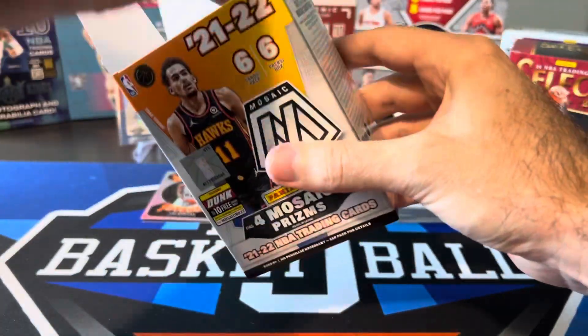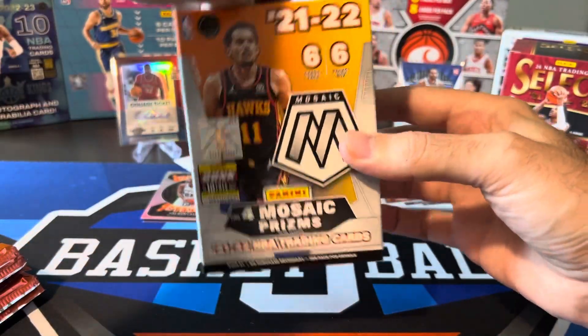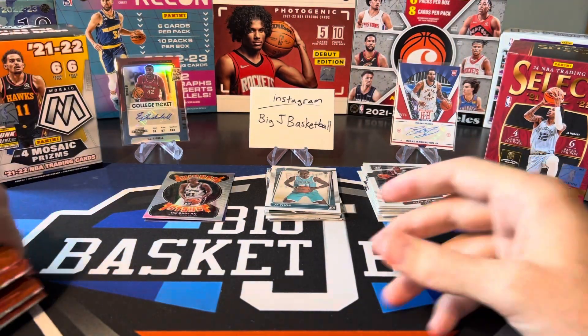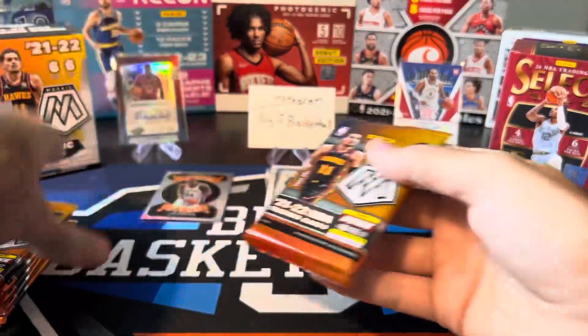Let's see if Mosaic can take a lead here. Similar format — we're getting six cards per pack, six packs per box. So we're getting one extra card for Mosaic than we got in Optic. Let's do pack number one.